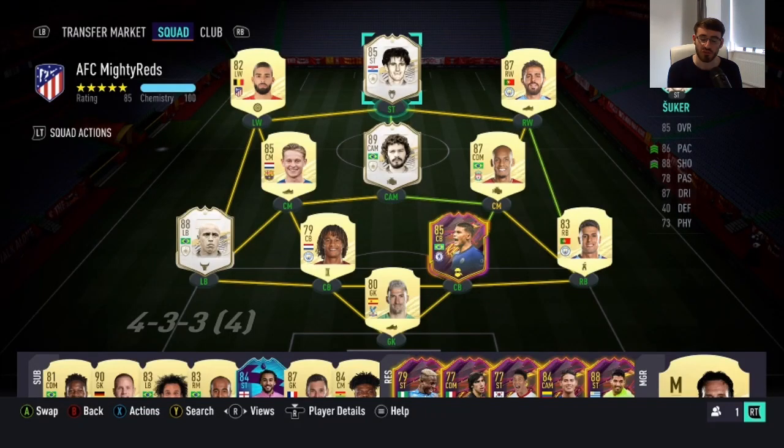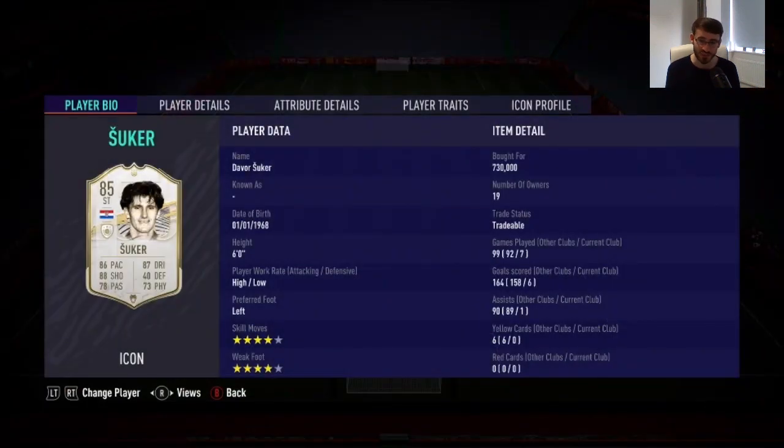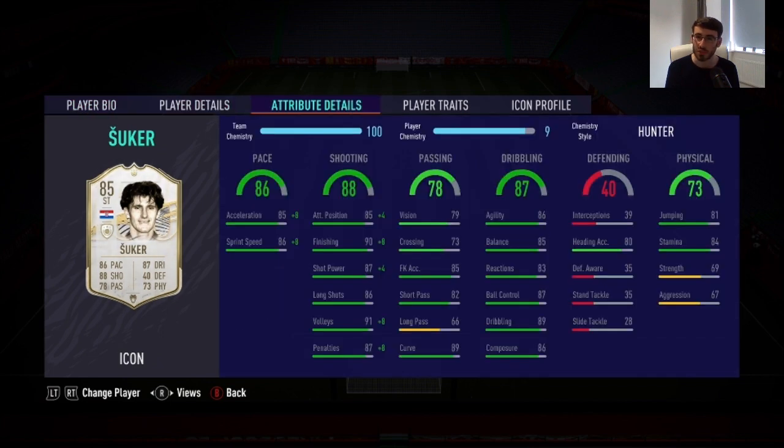Welcome to the FIFA 21 icon player review. Today I'm going to bring you the 85-rated base icon Davor Šuker. He is back in FIFA for the first time since FIFA 17, where he was a legend — I think his legend card was 88-rated. I started doing player reviews back in FIFA 17, so I probably reviewed the legend card. The majority of my videos at the start of FIFA 17 were legend player reviews.